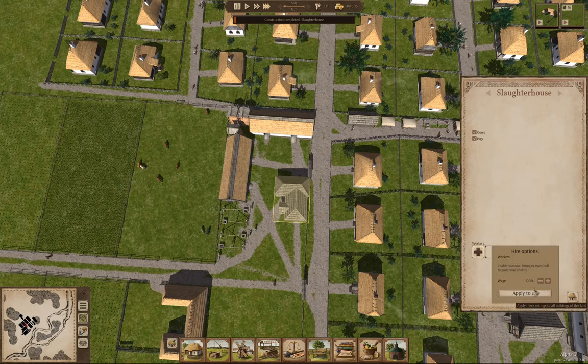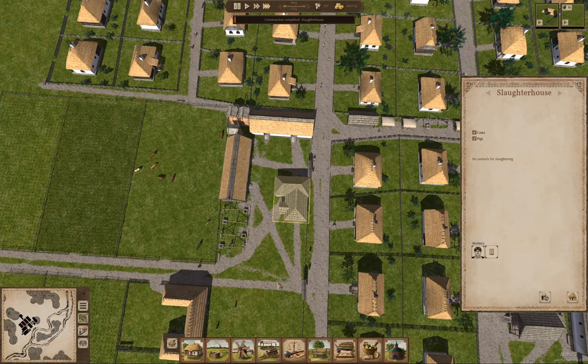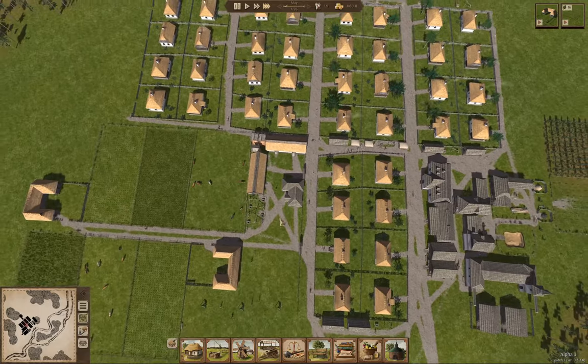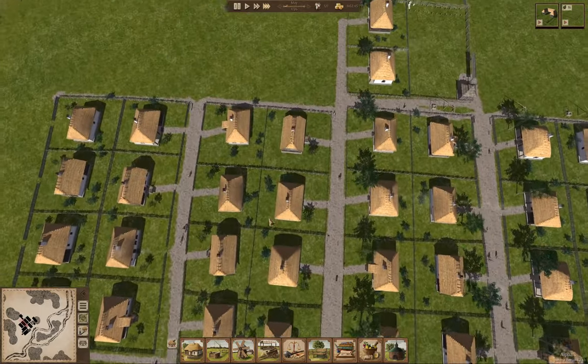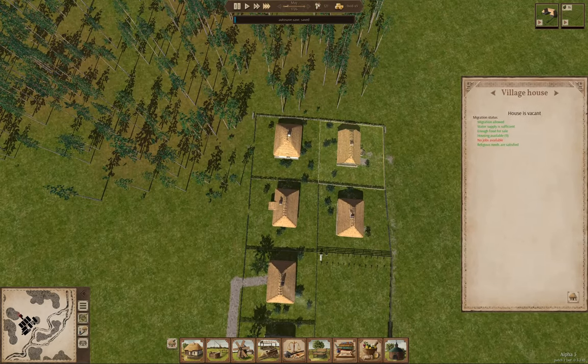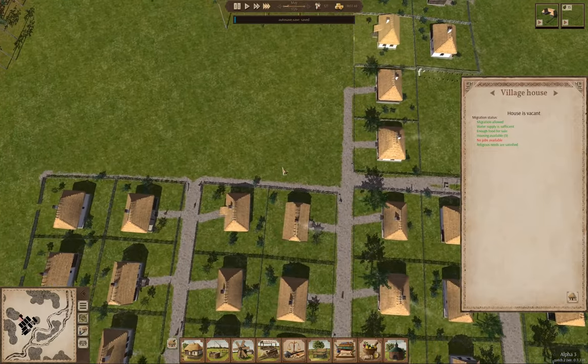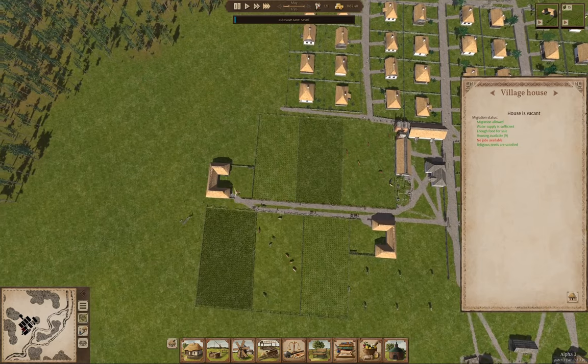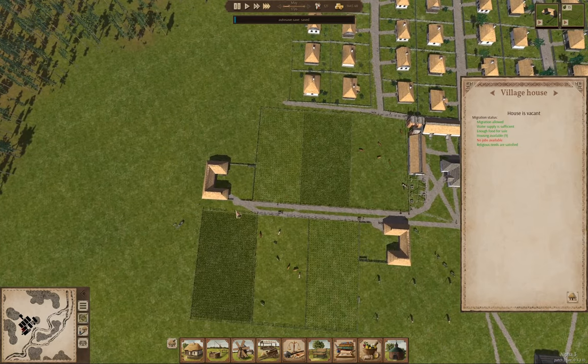We're going to slaughter anything that needs slaughtering. We'll keep this place staffed just because we've got lots of population and having it staffed uses up some of that population. We've got houses up there and a farm being constructed.